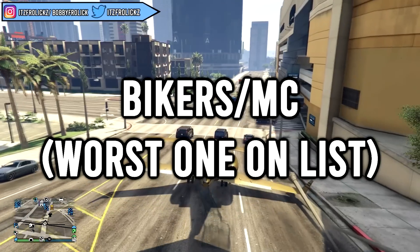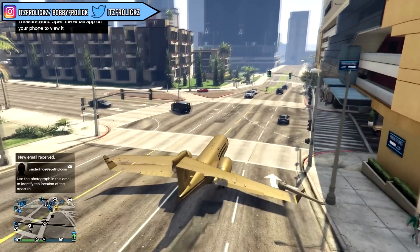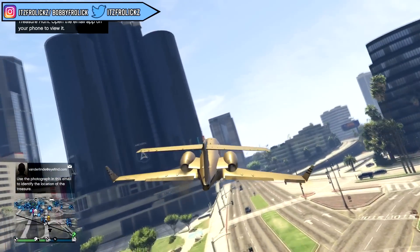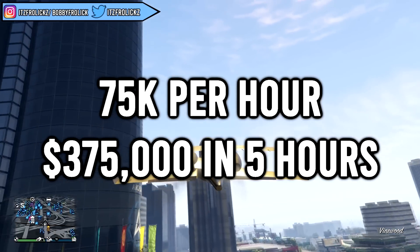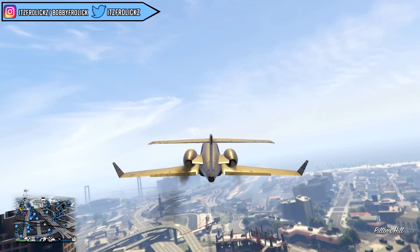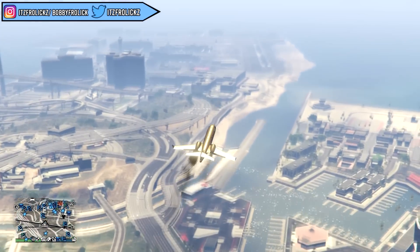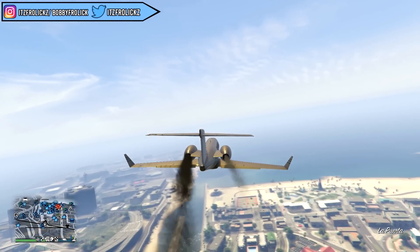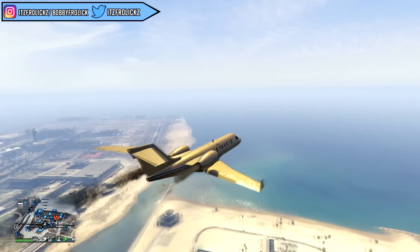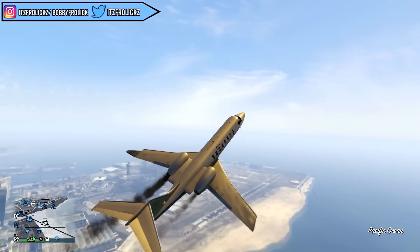Bikers is another great way to make money, but you're probably wondering which factory to buy — there are a ton of different ones. In my opinion, the best one to own is the cocaine factory. The only way it's actually good for profit is if you have the biker clubhouse and everything in the factory fully maxed out. Maxed out, you can make around $75k per hour, but the downside is it costs over $3 million to buy everything and takes more than 50 in-game hours to start making a profit. So it's probably not the best option, but it is still fun to play.